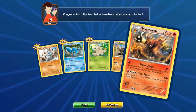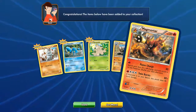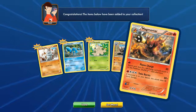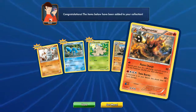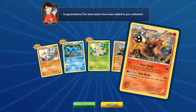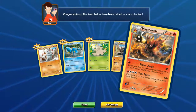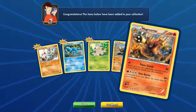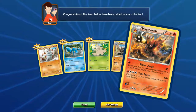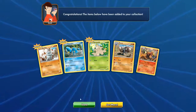Magmortar evolves from Magmar. When the heck did they add an evolved form for Magmar? I'm so behind. So this is new - Flame Charge: search your deck for a fire energy to attach it to this card. It does damage and you search for it. And Twin Burst - if Electivire is on your bench, this attack does 80 more damage. That must be the evolved form of Electabuzz. So look at that, it's a combo - you have to have two to get the most out of this. Pretty sweet!